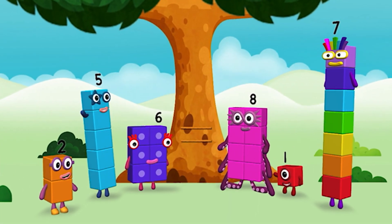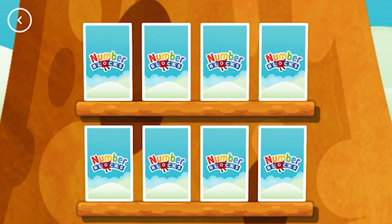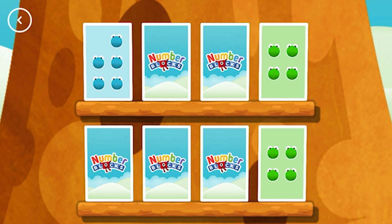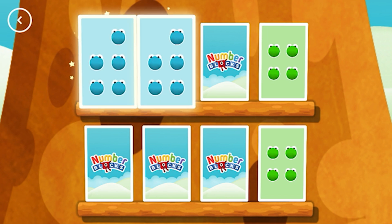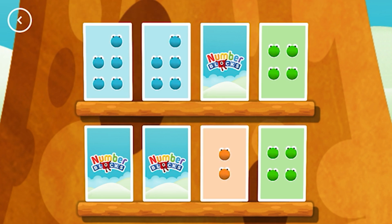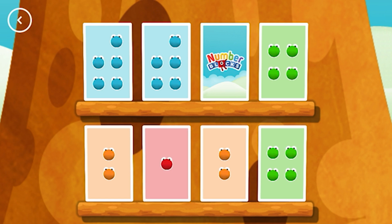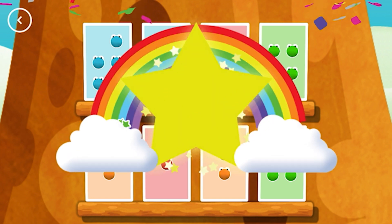Hello! Hello! Woohoo! Try to find a pair of cards with matching amounts. Four! Four! Four! Four! You found a match! Five! Five! Two! Not this time! Five! Five! Five! Five! These two amounts match! Two! Two! Match! One! One! One! A match!